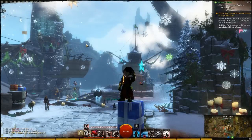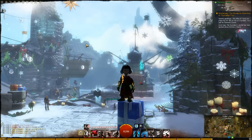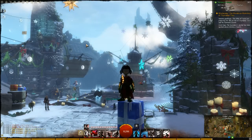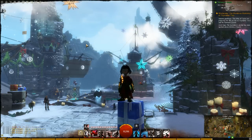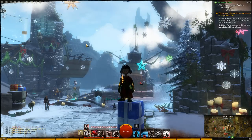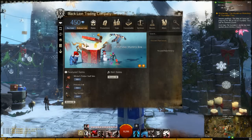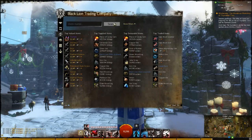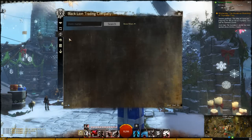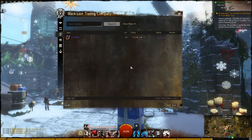Hey, what's up YouTube. Today I'm gonna show you the quickest way to get the legendary item, or sword, known as Twilight. This is a pro tip, so watch carefully. You open up the little trading company here, and right there — boom — if you have 9,500 gold, the Twilight can be yours.